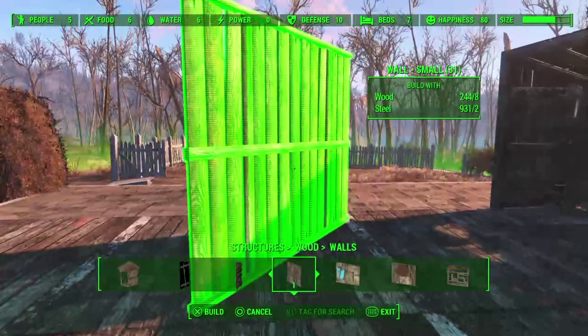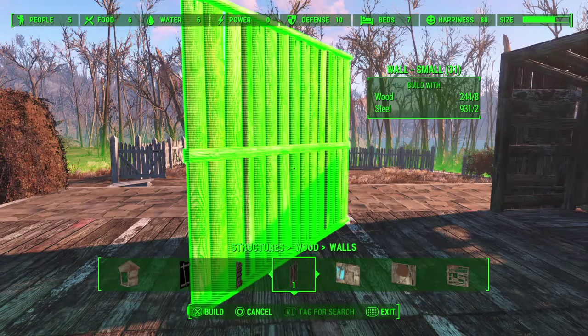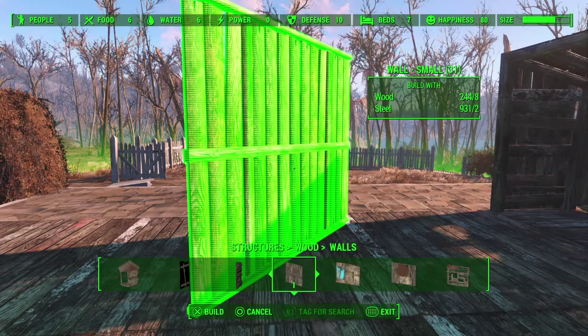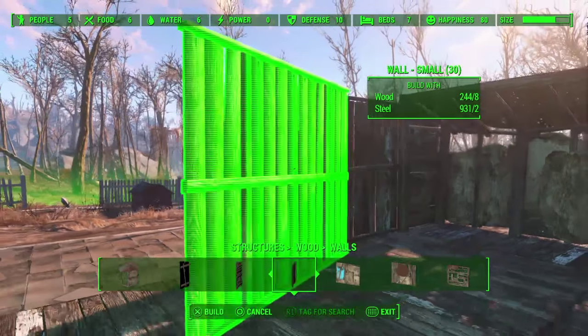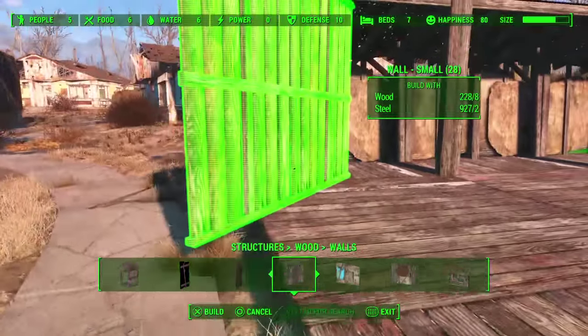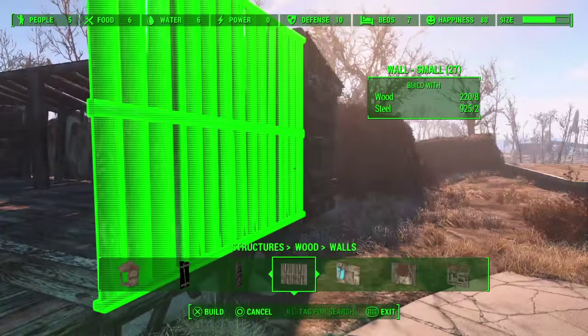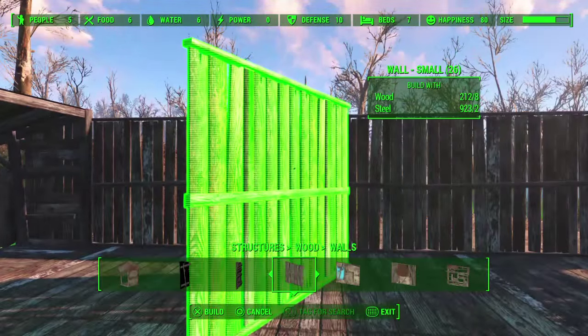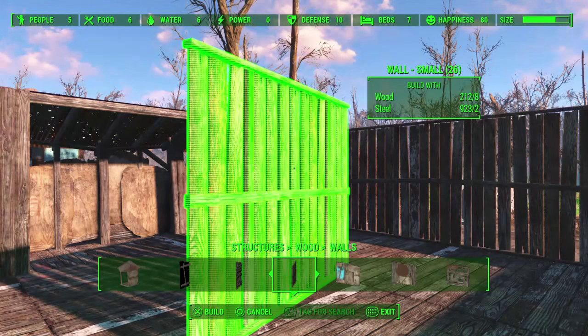Quick little note: that wall that I have highlighted right now — you can see it has a number one on it. What that means is I have one of those stored in my workshop already. So even though the upper right tells me what materials are going to be used to build it, when I put this down, because I already have one, you won't actually see my resources decrease — it's going to use the one in my workshop automatically. Alright, I'm going to leave an opening in the front for the door. That's the outer segment of our first layer.